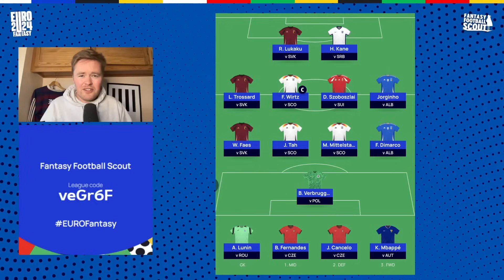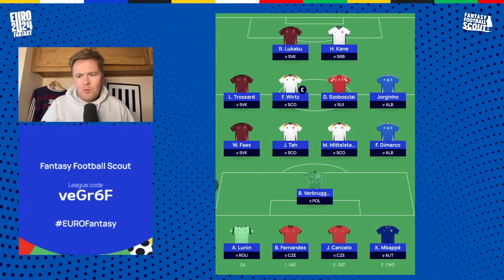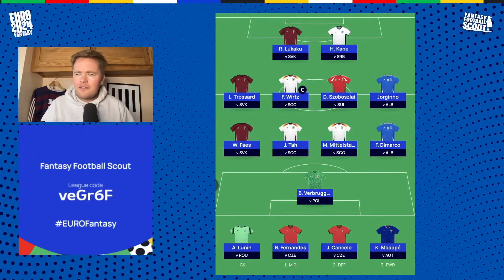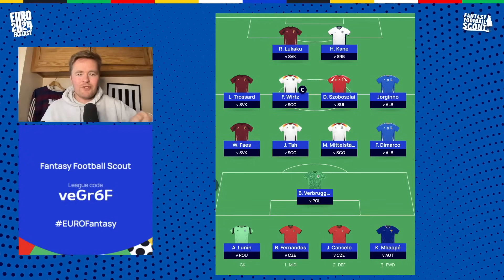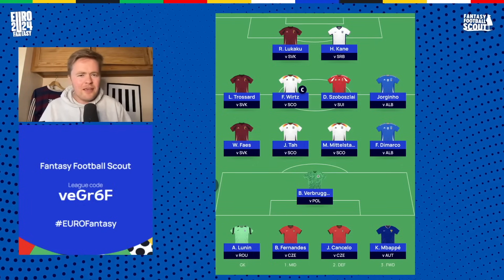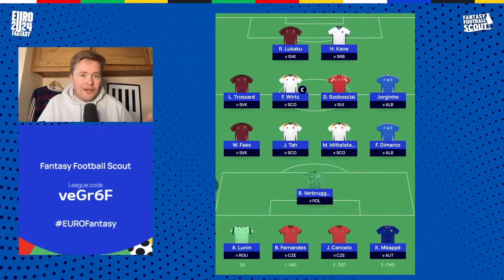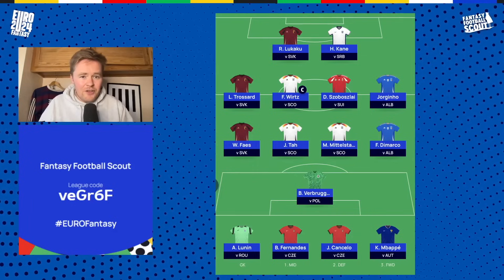Triple Belgium — they've got Slovakia and I just back them. Trossard is a really nice differential, only 9% owned. A lot of people have De Bruyne, but not many big managers have him because he's so expensive — so Trossard is a good alternative. Lukaku up front — top scoring in qualifying with 14 goals, scored a brace the other day for Belgium as well. And Wout Faes at four million, a starting defender — can't really say no to that.